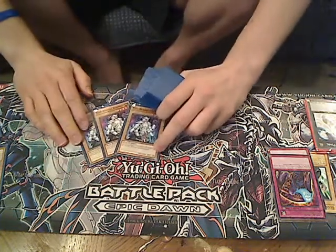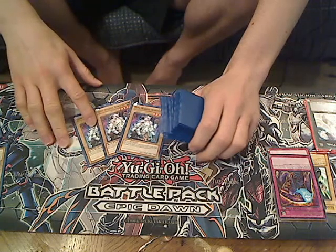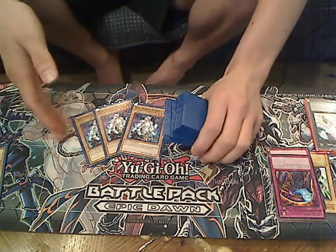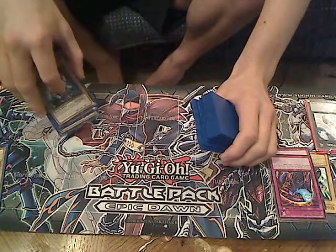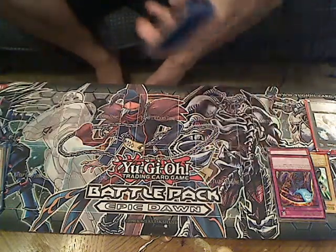Then we run three Gemini Werewolves. Both Alexander Dragons and Gemini Werewolves can be Rescue Rabbit targets, but I prefer them to be beat stick monsters. You have another 2000 attack monster — those are your two main beat stick monsters.